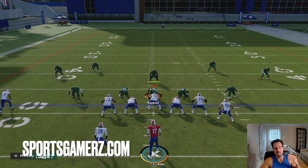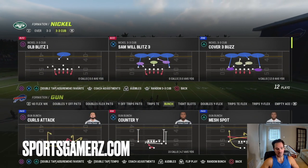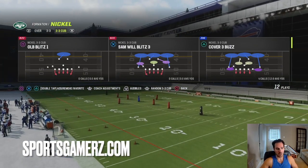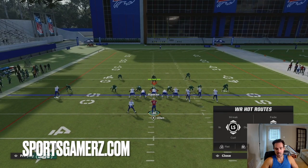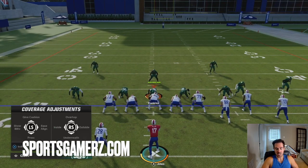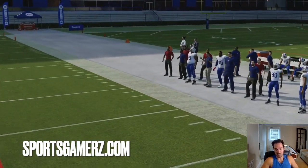Tip number three, the final tip of this video: you need to have the end-all be-all money play. You need a play that is so dominant that no matter what, you can go to it and probably pick up 10-plus yards against any coverage. Some examples are gun bunch verticals, or last year the tight offset with the corner routes. You just need some sort of play that you know is your money play. One of my favorites year after year is verticals. This play — you literally don't need to do anything. You can just come to the line, snap it, and you have all sorts of reads all over the field. This play is super hard to stop. It's a money play. It's going to beat every coverage, and when you go to it you can expect to pick up good 10-plus yards.